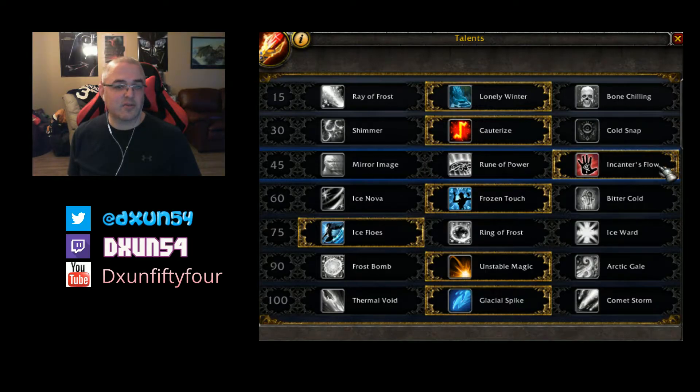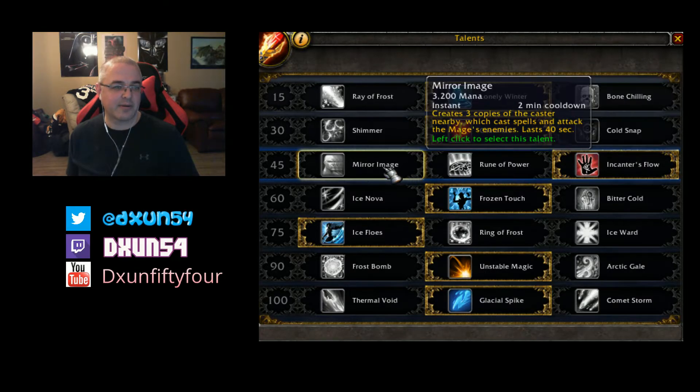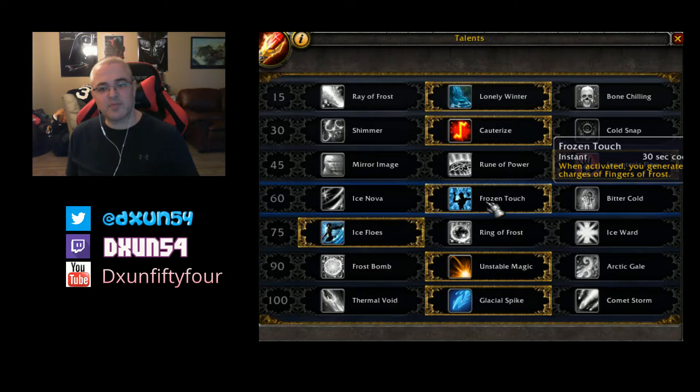I went with Incanter's Flow because I'm not a pro Mage and I just wanted something that gives me a little buff. Most people will probably use Rune of Power or Mirror Images like the last iteration in WoD.